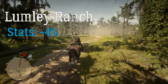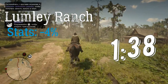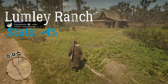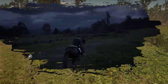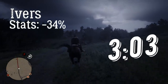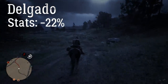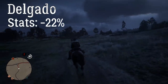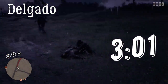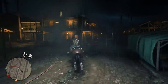With the Lumley Ranch Cutter saddle, in 1 minute and 38 seconds my horse gave up and I was on the ground — and I remind you that with this saddle I'm using the cheapest stirrups that give you absolutely nothing. The next one was the Ivers saddle with the hooded stirrups: I managed to ride for 3 minutes and 3 seconds and almost left Lemoyne. Delgado goes next — the stats for Delgado and Ivers are pretty much the same, and the result was also pretty much the same: 3 minutes and 1 second, about 25 meters shorter than with the Ivers saddle.